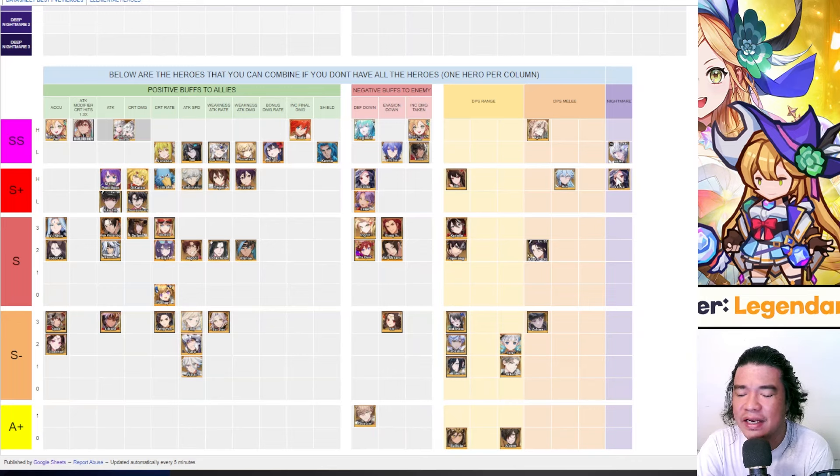Finally, on the nightmare stage we have Medea and Velika, but based on my testing they are roughly equal with no significant difference between the two. For players who just started the nightmare stage, I would suggest using Velika since you may not have Medea yet. You can also use other heroes in the S-plus tier below if you don't have the SS-tier heroes above.